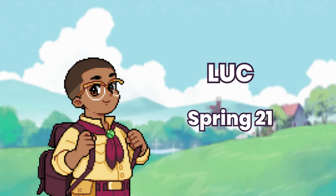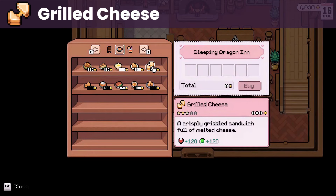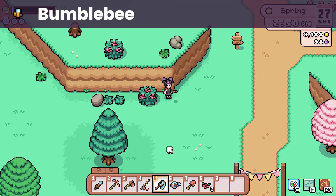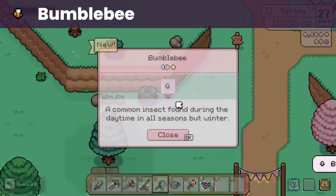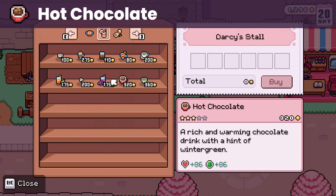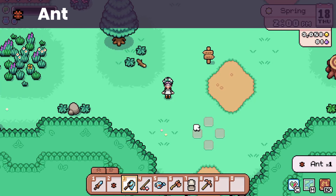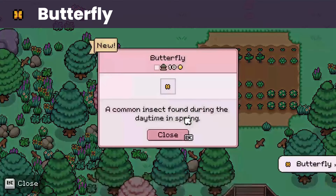Next up is Luke, whose birthday is on spring 21. He loves grilled cheese that you can buy from the inn. He also loves bumblebee, which can be found around town on a sunny day in any season except winter. His liked gifts are hot chocolate that you can buy from the Saturday market, and common insects like the worm, ant, cricket, and butterfly that you can catch around town.